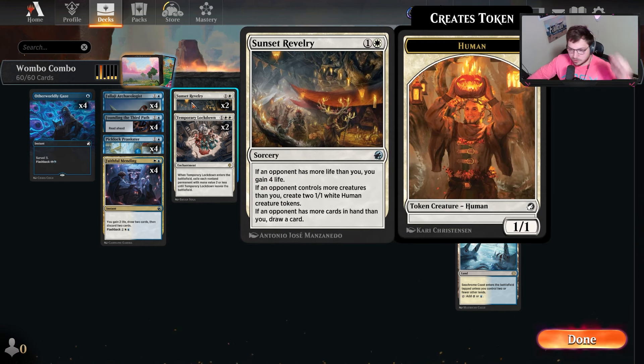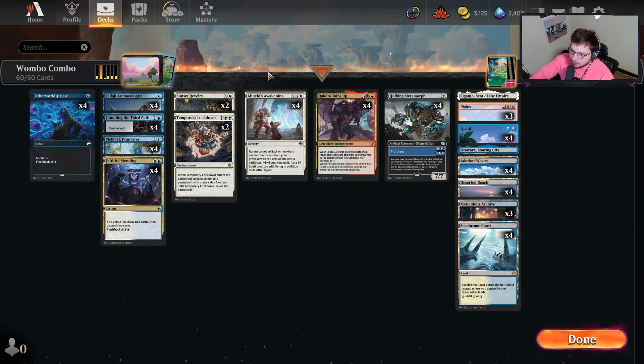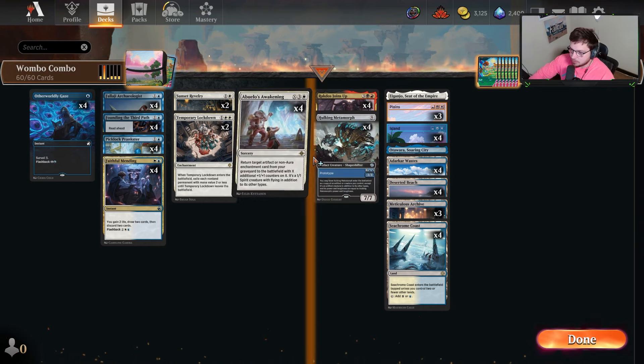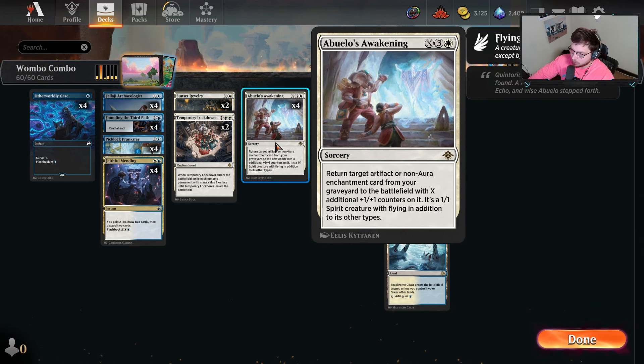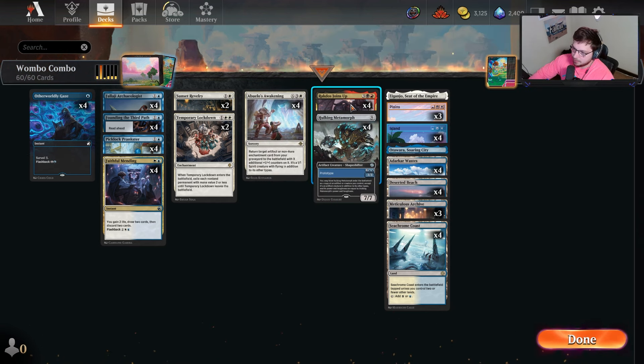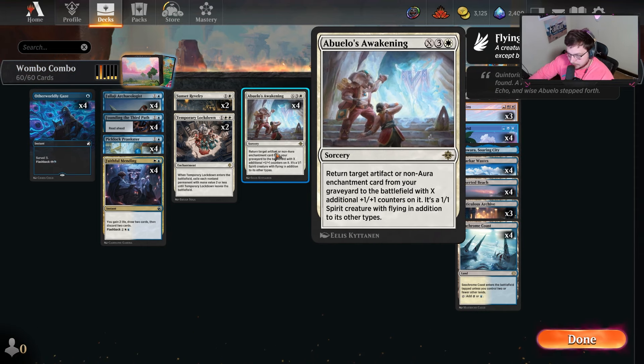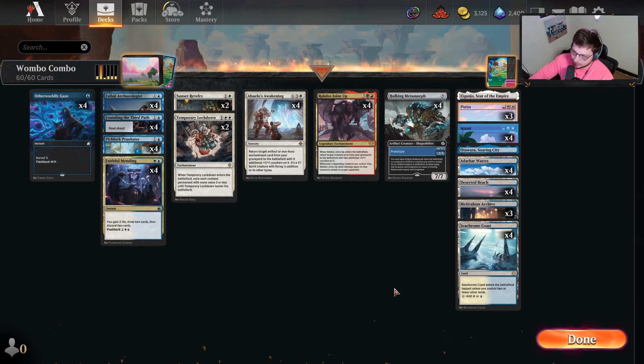We've trimmed down on a couple of lands to fit some new cards in. We're now at two Temporary Lockdowns — when it enters the battlefield, it exiles anything with two or less mana value, which helps against convoke or go-wide strategies like Stomping Food. Sunset Revelry helps in matchups with strong two-mana creatures like Bloodthirsty Adversary; it creates blockers, gains life, and draws a card.